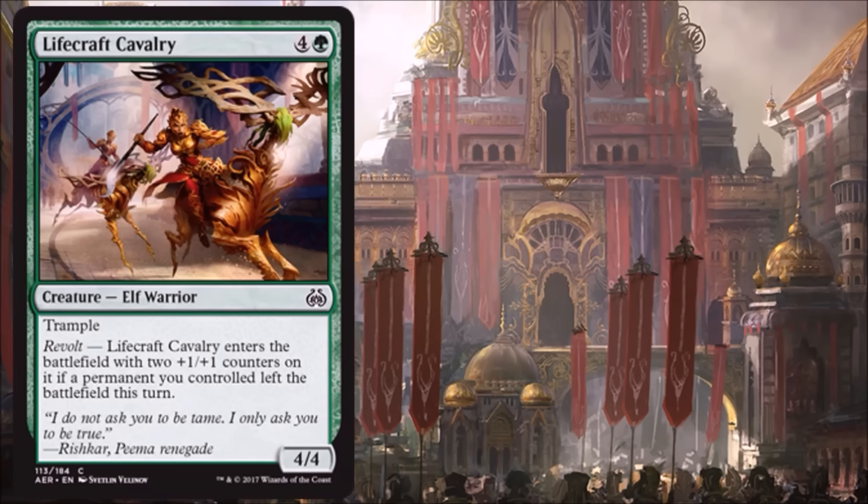Lifecraft Cavalry — a 4/4 Trampler for five in Limited, I'm okay with that. But if I can revolt, I get a 6/6 Trampler. Sign me up — this card's awesome in Limited. It's probably on the cusp of being Standard playable, but for the casting cost I think it falls just a tad short. Still a pretty strong common in Limited — very happy to run this.